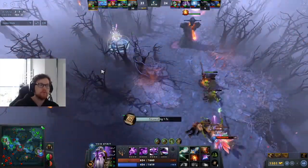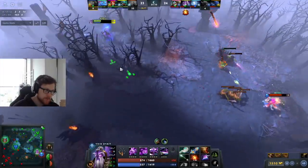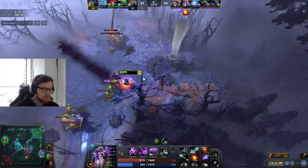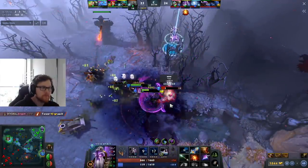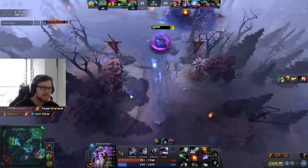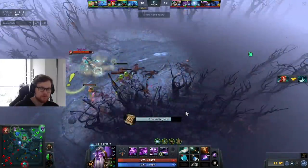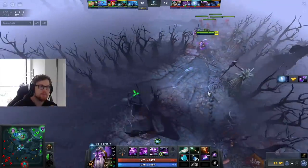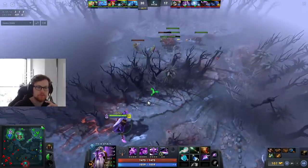In the game I played Void Spirit on stream, as you guys can see I bought Yuls first. If you look at the heroes, they have a Puck, a Windrunner, and a Weaver — all heroes that are pretty hard to catch. If you look at my team, we have a Bane and a Night Stalker, so there's not really that much catch. If you buy Kaya Sanj first you might survive if you get Coiled or something, sure, but you're not really gonna catch anyone this game.